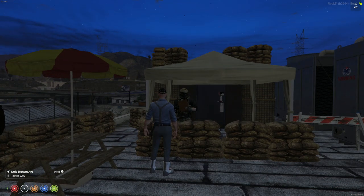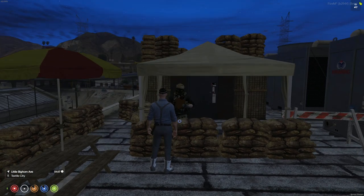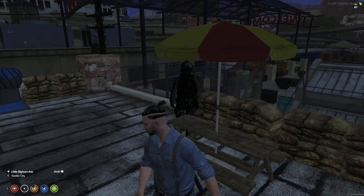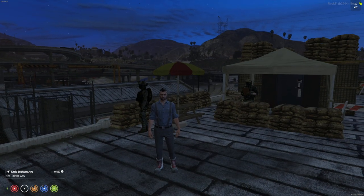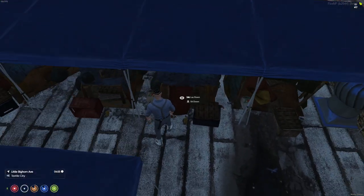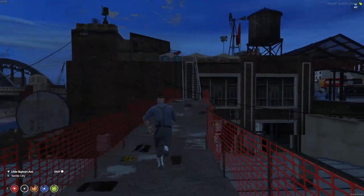Heading upstairs — this first location is the ear bank. Every safe zone has an ear bank and they all look exactly the same, so it's easily recognizable. Come up to this gentleman, access your ear bank — everyone starts with a balance of 500 zombie ears. Pull those out into your pocket. Keep in mind, any merchant in a safe zone wants zombie ears in hand, so you need to pull them from the bank and give them to traders.